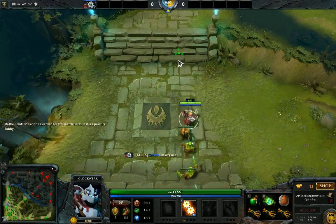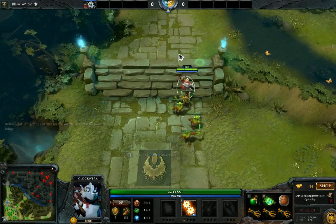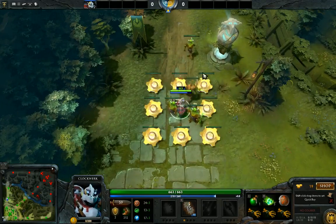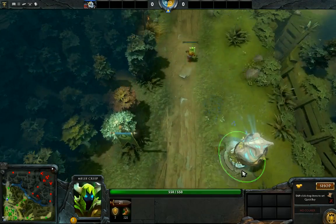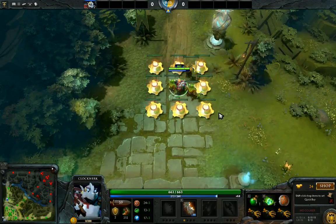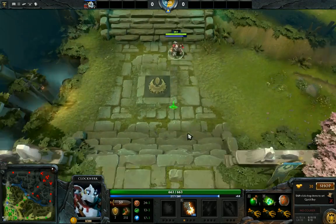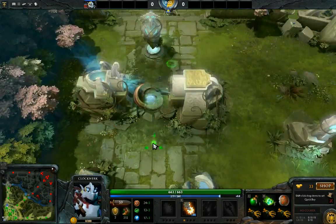We'll see these creeps spawn. Normally you'll do a bit of a block and then try and trap in as many as possible. When you do this, you're pretty much always only going to catch three, because that's the maximum you end up being allowed to catch in a cogs. But it is possible to trap more in.